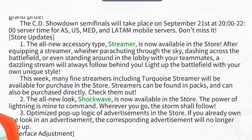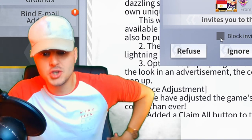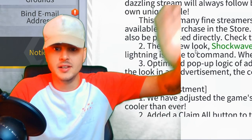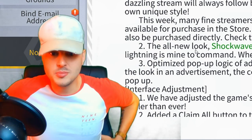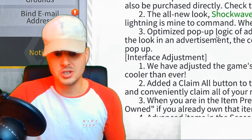Number one: the all-new accessory type 'Streamer' is now available in the store. After equipping a streamer, whether parachuting through the sky, dashing across the battlefield, or standing in a lobby with teammates, a dazzling stream will always follow behind you, lighting up where you go. This week, many streamers including a turquoise streamer will be available in the store. Streamers can be found in packs or purchased directly. So they're adding some sort of trail effect behind you when you're walking or launching off a springboard or ejection seat — there's going to be loads of different ones to choose from, which is awesome.